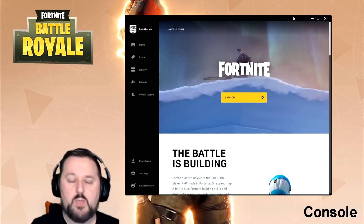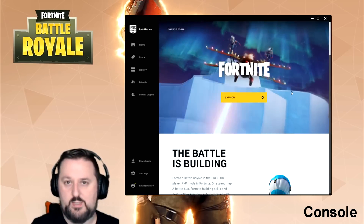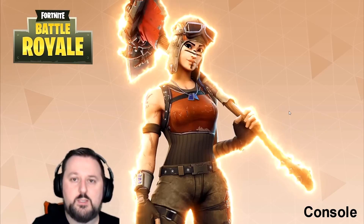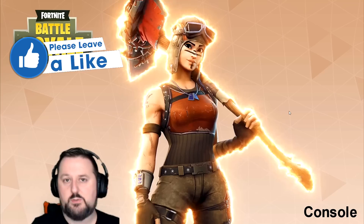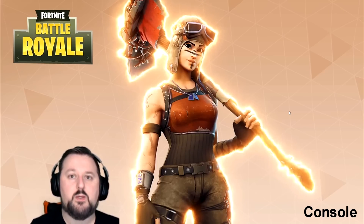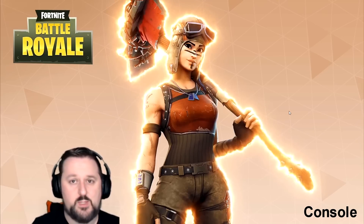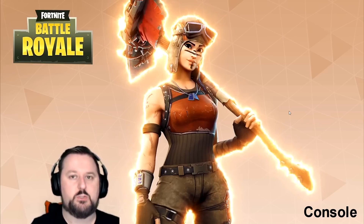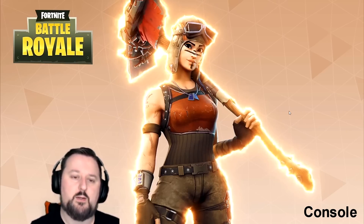Let's go ahead and talk about console — PS4, Xbox, and the Switch. With those, you don't have the option of verifying your files like you do on PC. So, first thing you want to do is check your console's storage. Make sure you're not out of space — if you are, delete some games to make more room. By clearing up space, your system will run better. If that doesn't work, make sure you're also restarting your device. Some people put their PS4 in rest mode and never fully turn it off — you need to turn it off at least once a week. If you're having problems, turn it off and start fresh so it has more processing power and can get through those load screens.